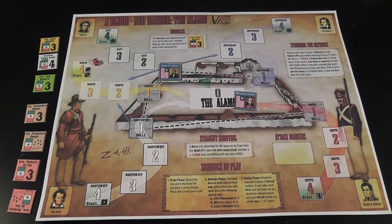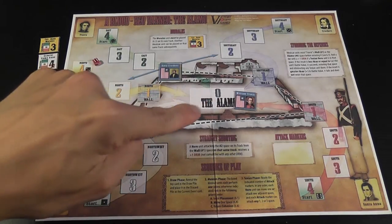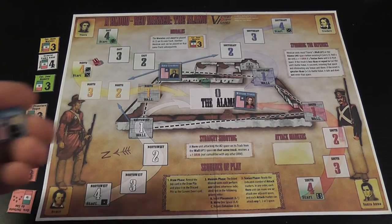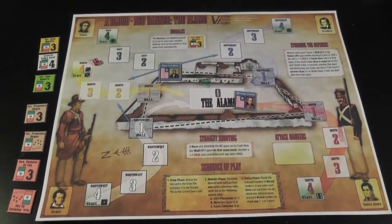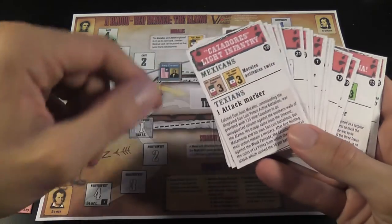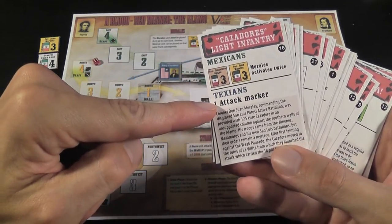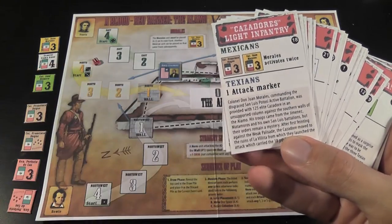You have two markers representing your heroes: David Crockett and William Travis. At the beginning of the game, the heroes can be placed in the Alamo or in any of the boxes representing the walls. There's also an optional rule that allows you to add a hero, Jim Bowie, but this is optional — in the basic game you only have two heroes. And then, as you would expect from a game inspired by the States of Siege series, you have a deck of cards. The cards tell you the actions that the enemies will perform, the actions available to you that turn, and each card also has a text giving historical information and adding historical flavor to the game.